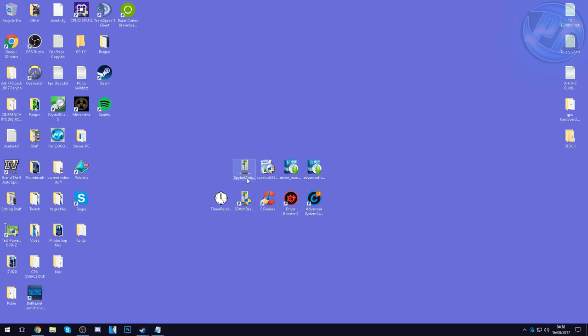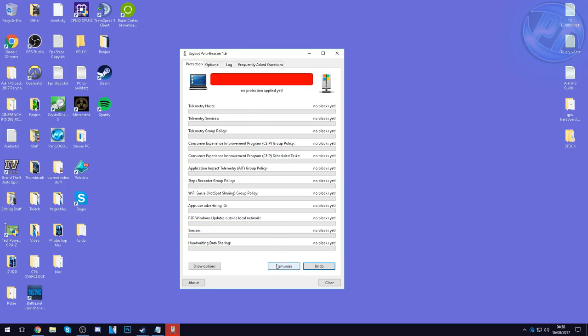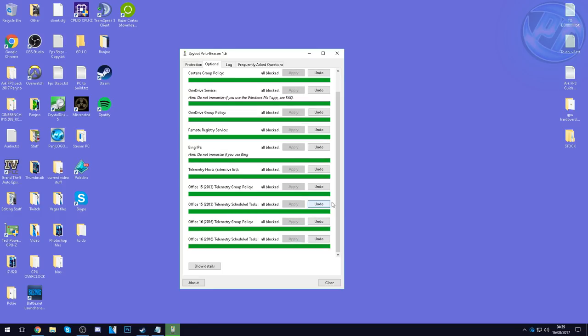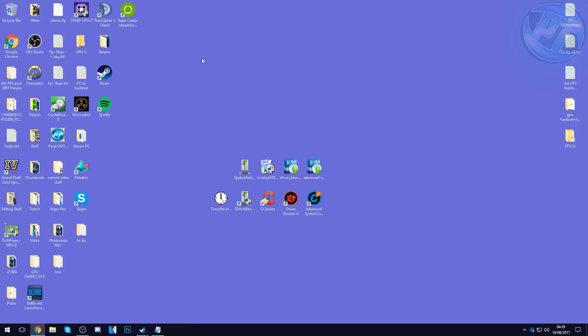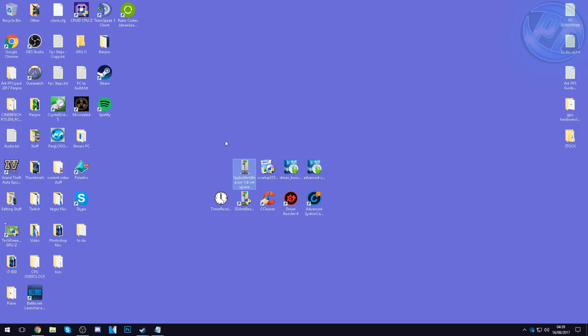Next, install Spybot Anti-Beacon. Once open, you'll likely see a bunch of red items. Go to the bottom and hit the Immunize button — it will block all of them. Once everything shows as blocked, go to Optional at the top and hit Apply to all to ensure everything is blocked. You never have to open this program again as it refreshes immunization every time Windows restarts. It's only around 10 MB and basically stops Microsoft from sending and receiving data in the background, which also helps mildly with gaming and network performance.